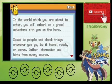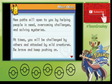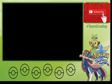In this world which you are about to enter, you will embark on a grand adventure with you as the hero. Speak to the people and check things wherever you go — be it towns, roads, or caves. Gather information and hints from every source. New paths will open by helping people in need, overcoming challenges and solving mysteries. Press the button and let your adventure begin.